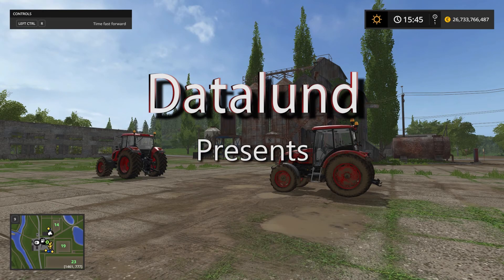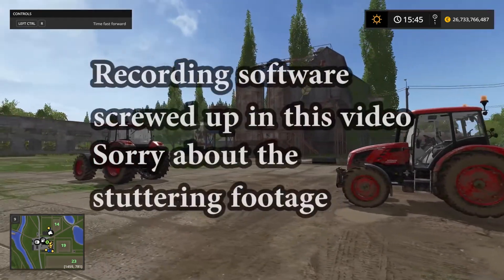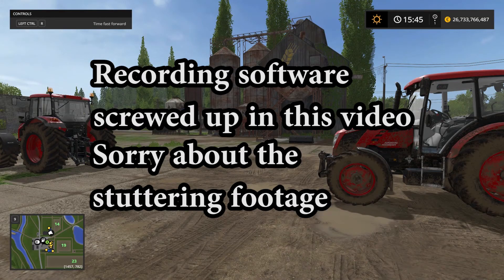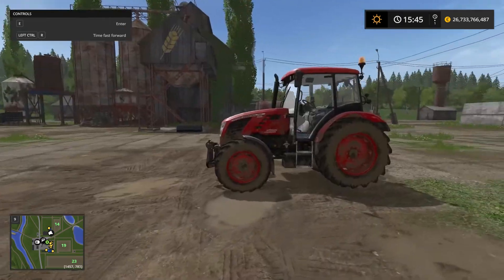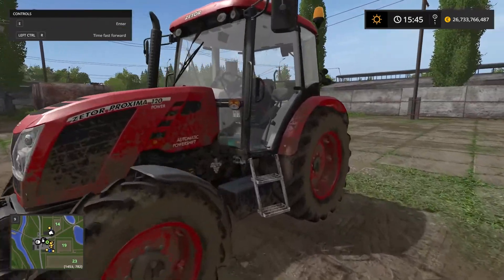Hi everyone, welcome to another tutorial. In today's tutorial I'm going to be showing you how to use the Follow Me mod for Farming Simulator 17. The Follow Me mod is, just as the name suggests, a mod that enables one tractor to follow another tractor. In this case I want this tractor here to be following the tractor right in front of us. So let's jump into this one here.